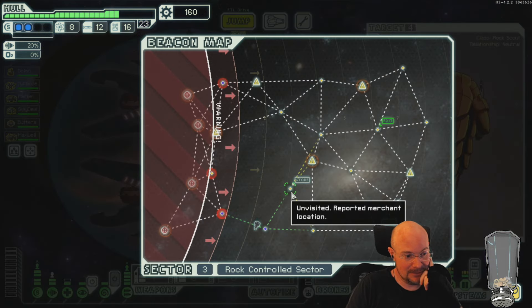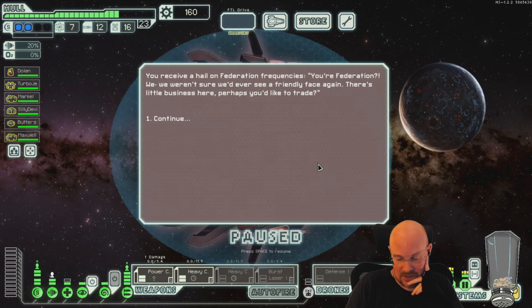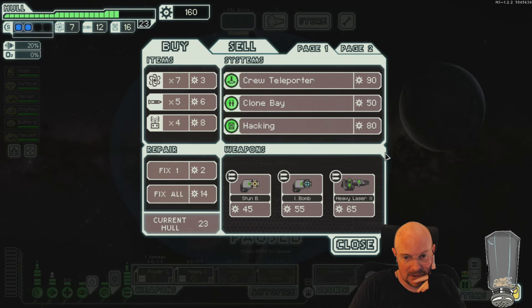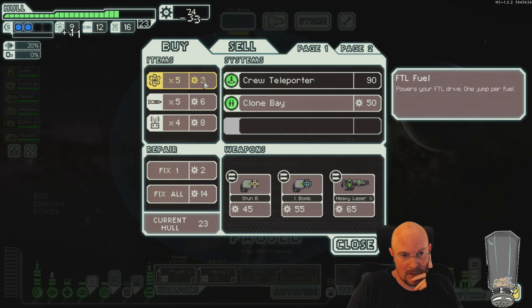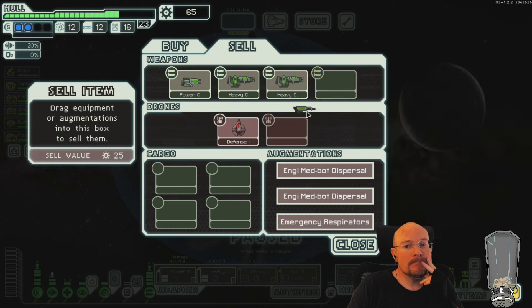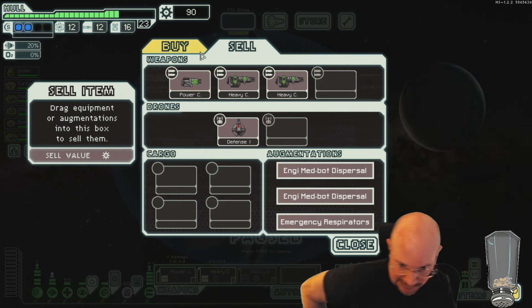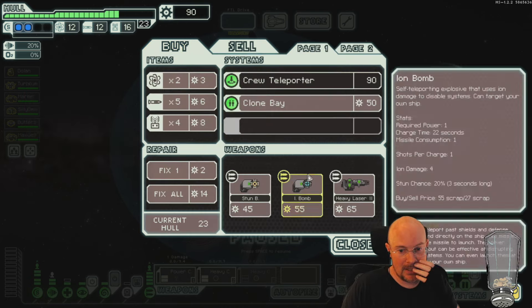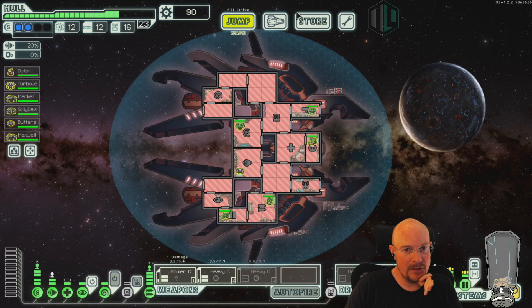Defense drone protects. Going to hacking — not guaranteed, I don't know what the chances are. Here's the hacking. Need all the fuel. Power Chain Laser one is all of a sudden really terrible; I have all these 2-power weapons that are just way better versions. I can still buy backup batteries so I might check the store for that.